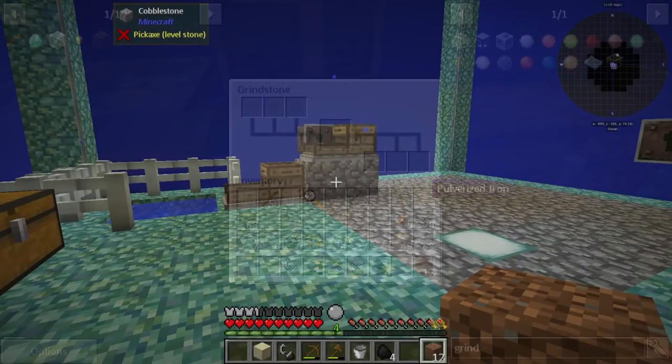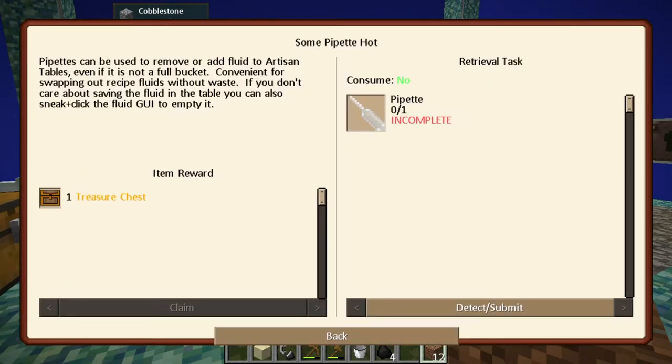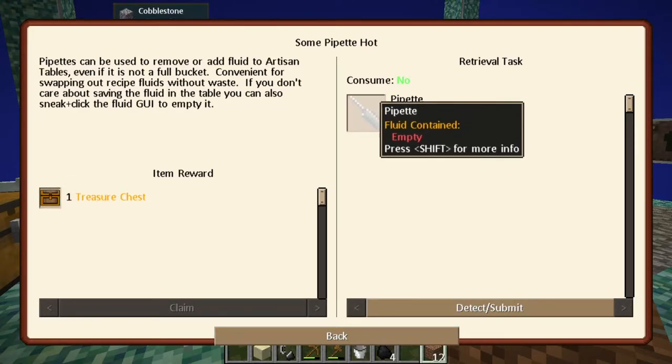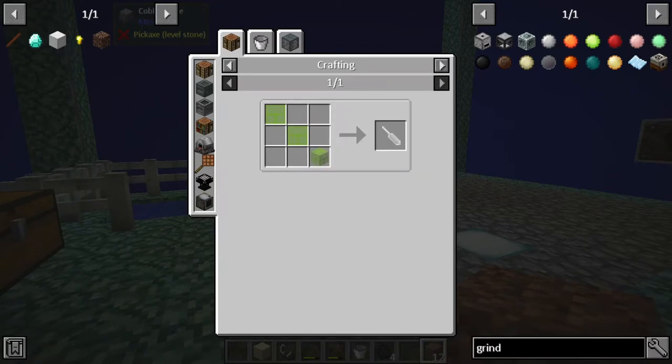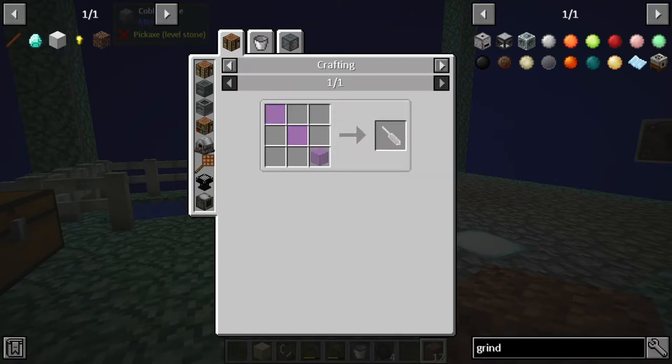Let's see what we need to do next. We did the grindstone. Next one - okay, this one we get a treasure chest from! So let's go ahead and make this pipette. It looks like we need two glass panes and then one regular glass piece, and it's all done in the crafting table.